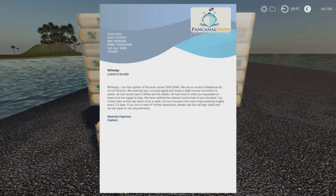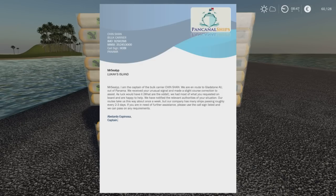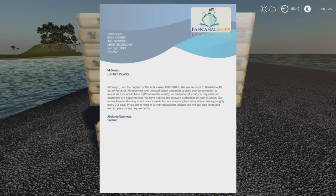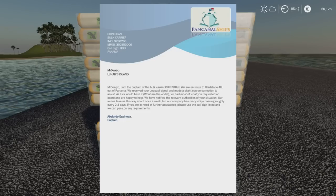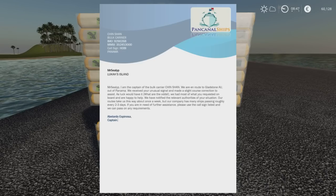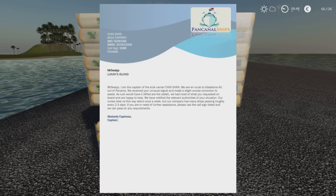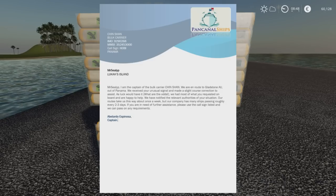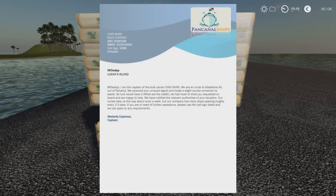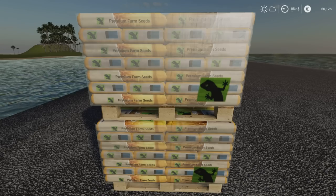There's a note on there. It reads: 'Mr. Silly P, Lucas Island. I am the captain of the bulk carrier Chin Shan. We are en route to Gladstone, Australia, out of Panama. We received your unusual signal and made a slight course correction to assist. As luck would have it, we had most of what you requested on board and are happy to help. We have notified the relevant authorities of your situation. Our routes take us this way about once a week, but our company has many ships passing roughly every two to three days. Please use the call sign listed — Abelardo Espinosa, Captain, Pan Canal Ships.'